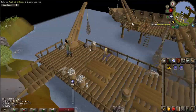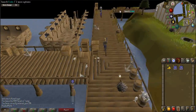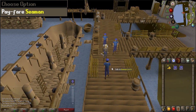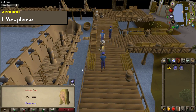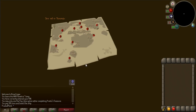After the conversation walk south on the docks towards three seamen. Right-click on one of them and select pay fare. When prompted select option one. You will pay the fare of 30 coins and be transported to Karamja.